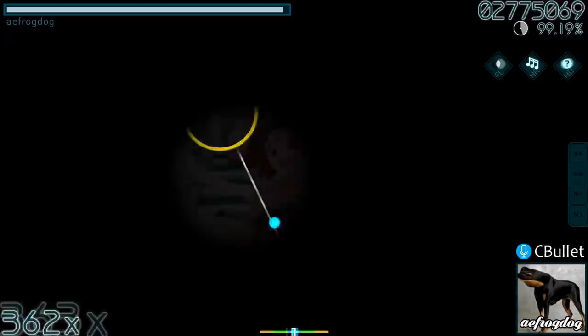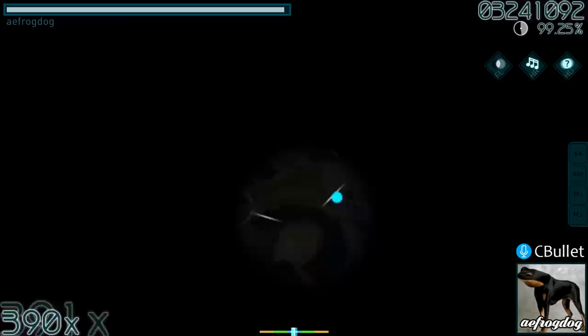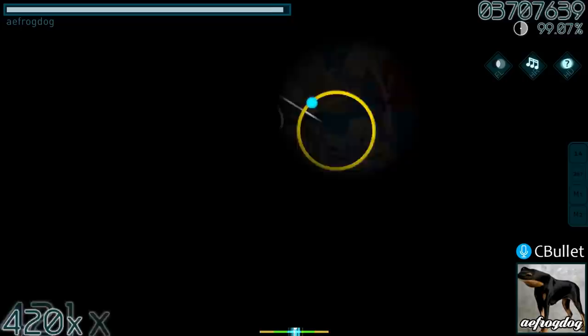Anyone who's ever played Osu Standard certainly knows about Masterpiece. This map has become extremely popular within the community, namely for its difficult squares section. Mesita's full combo with Hidden Flashlight had remained untouched for nearly six years and was considered unbeatable. However, AEFrogDog took it one step further and FCed it with Hidden Hard Rock and Flashlight, making this a truly memorable first place.